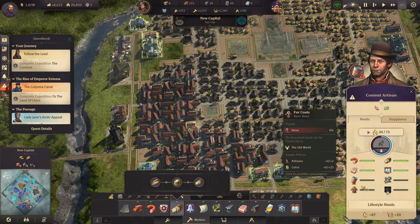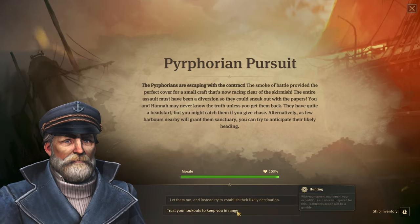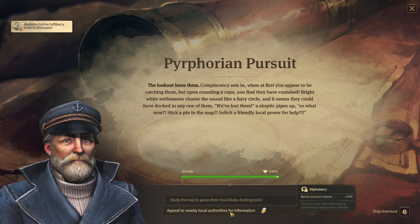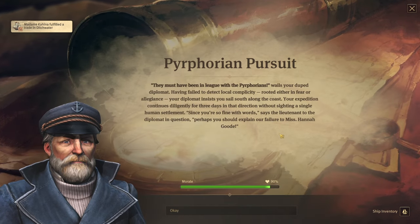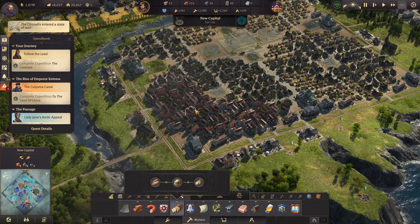The expedition progressed — we tried to bribe the local authorities but they were in league with a rival faction, making things more complicated.